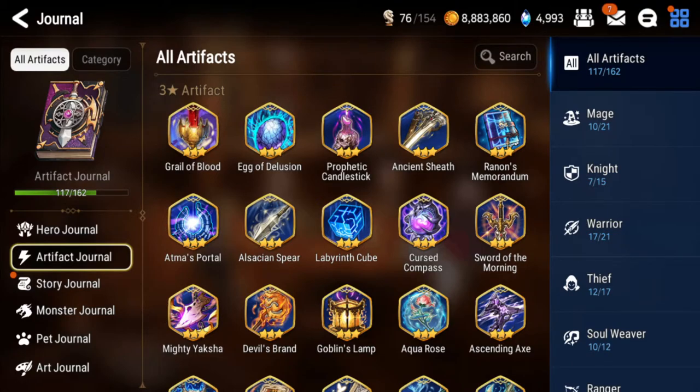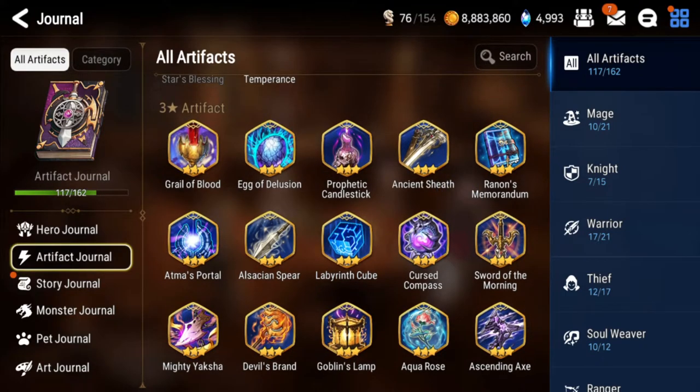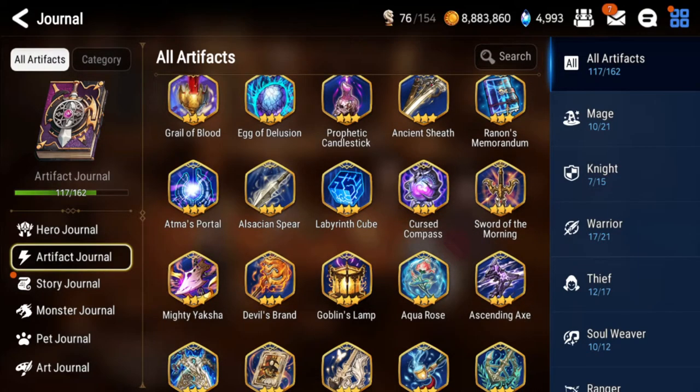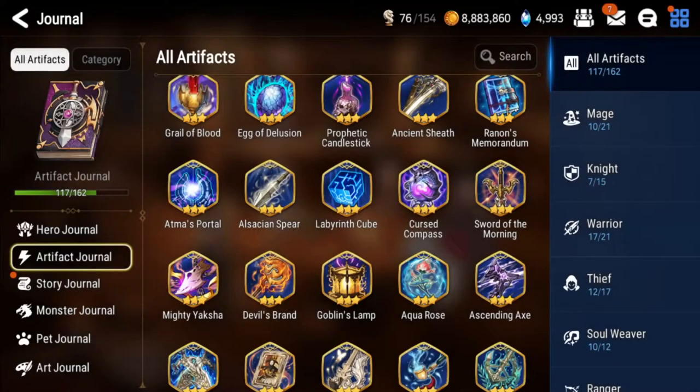Ancient Sheath: keep one max limit break copy - it's okay in some abyss floors for the CR push. Al-Satian Spear: okay for some expedition units, keep one MLB copy. Cursed Compass: keep like three or four max limit break copies because it's really good - it increases your effectiveness by 50% for one turn, which is all you really need for debuffers like Basar, F.Celine, or Cerise. If you don't have their premier artifacts you can just use Cursed Compass and it's really really good.